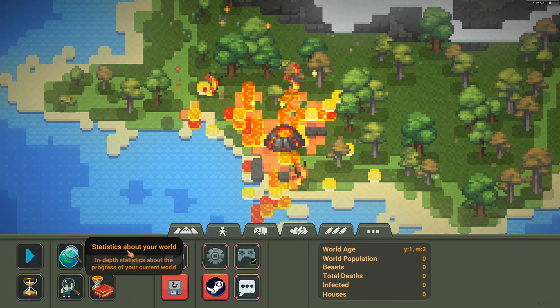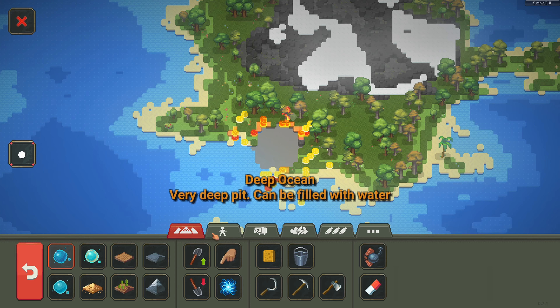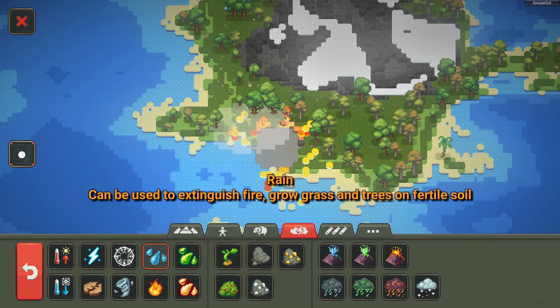Now we'll pause it. You can see I've got my world here and it is on fire, so we'll get rid of that. We'll chuck a little bit of rain down to get rid of that. Do a little bit of terrain modification — I don't like how this first starting continent is never joined up, it's always loose and separate. So we're just gonna join these up. Yeah, do some random little bits.